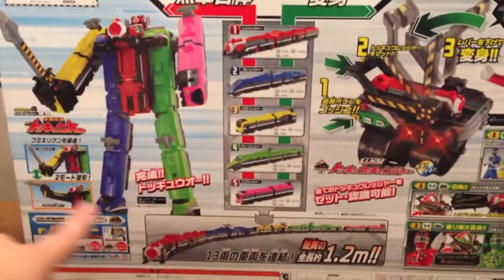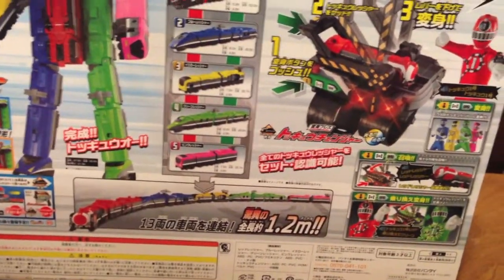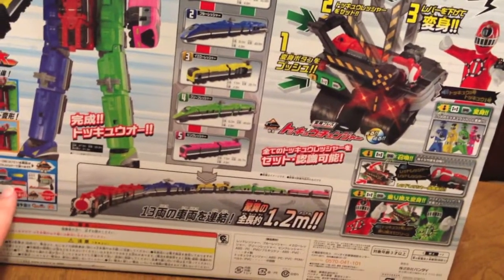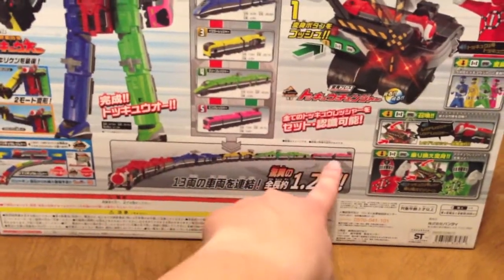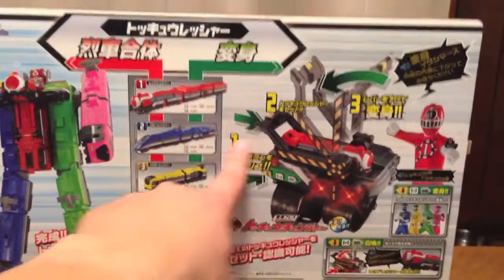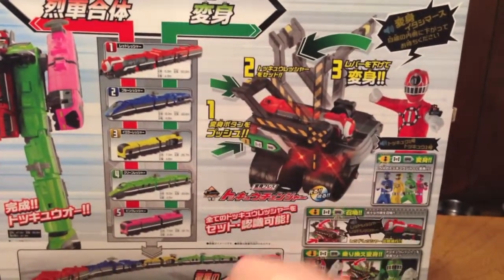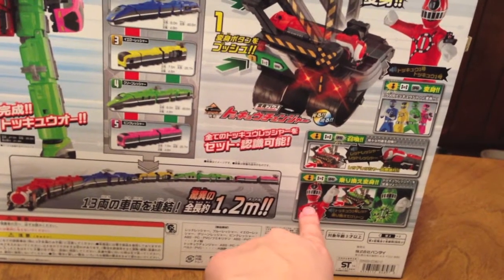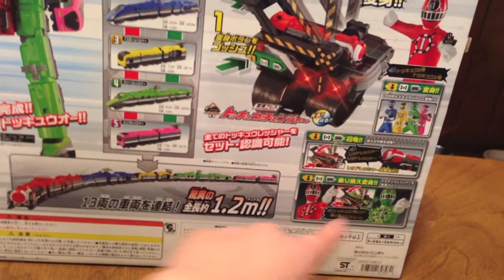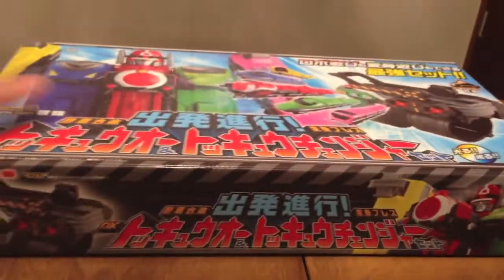On this side it shows how these 5 trains in the Changer make the ToQ Changer transform. So on the back we've got the train, ToQ-Oh, his little sword gun, you can combine the trains, and they're also showing Shield Ressha and Scope Ressha from the buckle and the blaster — we'll do those next. They're also showing you can extend the train, use the front halves of the trains in the ToQ Changer, and transform into any one of the 5 of them.